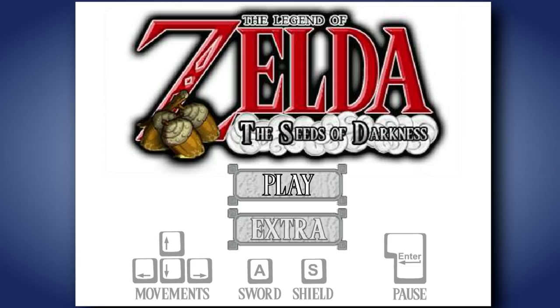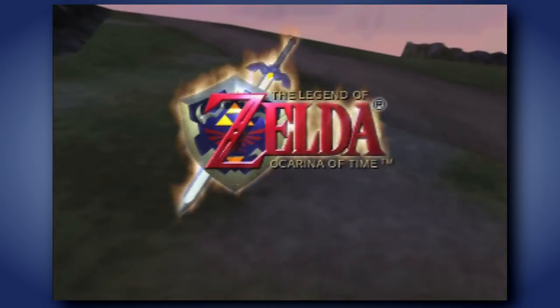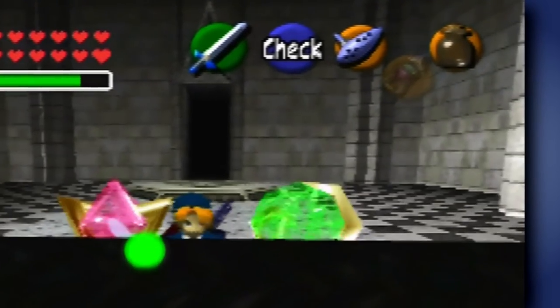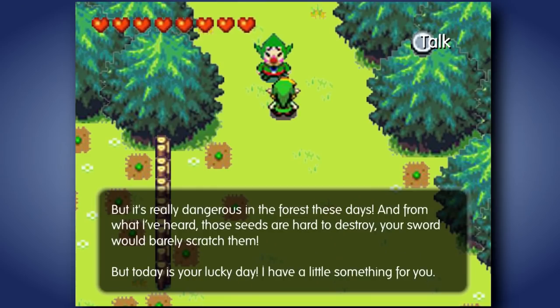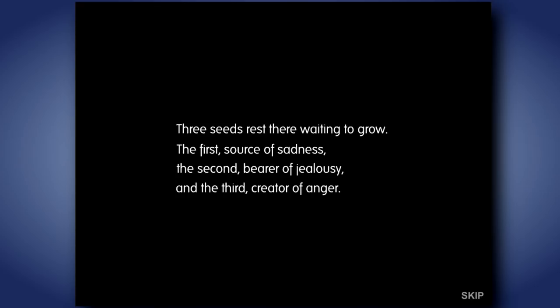Let's talk about the name for a second — it's stupid. I'm going to be comparing it to Ocarina of Time, because they're both a physical object and an idea or concept. The name Ocarina of Time makes a lot of sense, not only because it's named after an item in the game, but also because both words are relevant to the gameplay. Seeds of Darkness refers to the thing you're supposed to destroy. Destroying seeds makes sense in the story, since they're waiting to grow and spread sadness and anger or some crap like that, but out of context it just sounds off.